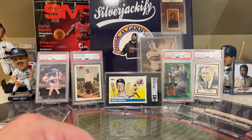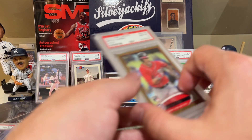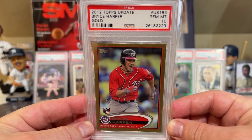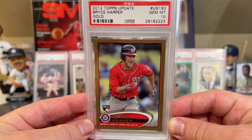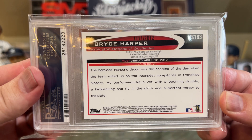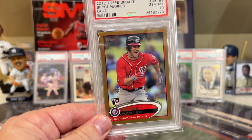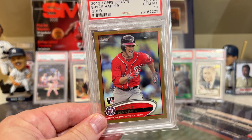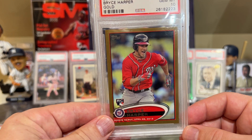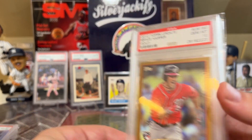Top 15 players as of right now in terms of WAR. At number 15 is my man Bryce Harper — I had to pull out the 2012 Topps Update Gold, numbered 11 of 2012. Bryce Harper is starting off the year well — 9 home runs, 29 runs scored, 27 RBIs — and has a 1.6 wins above replacement.